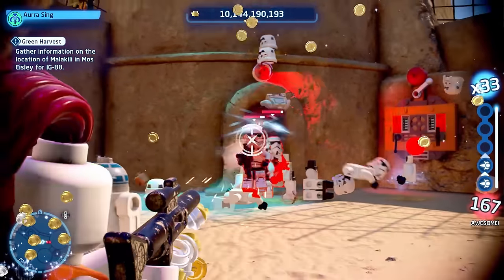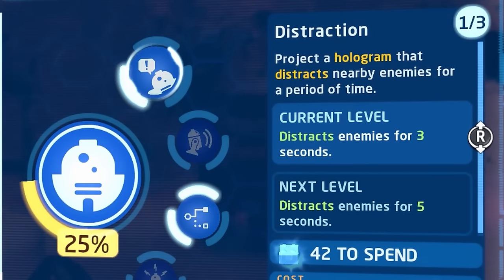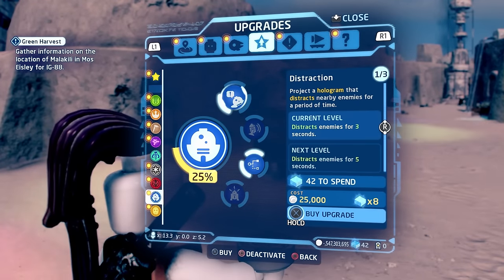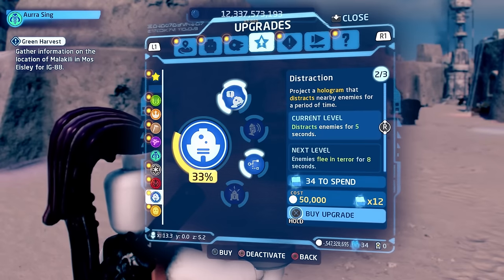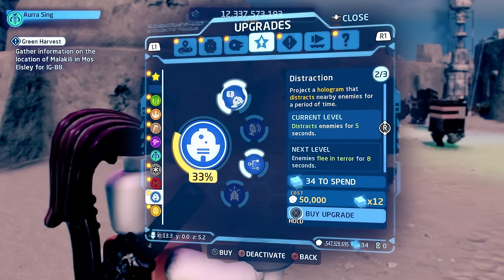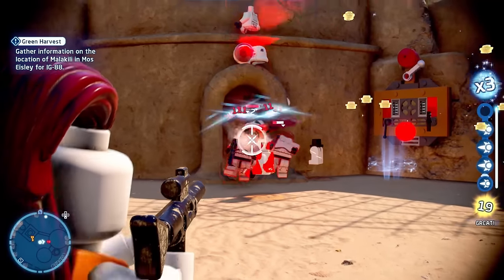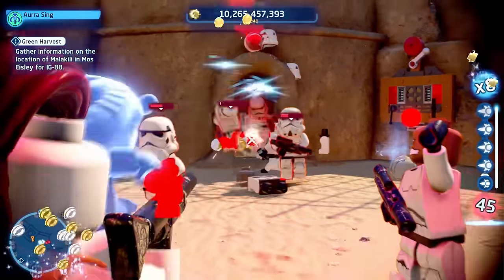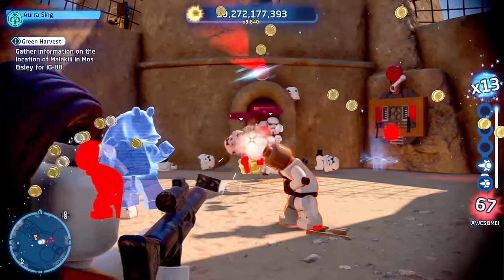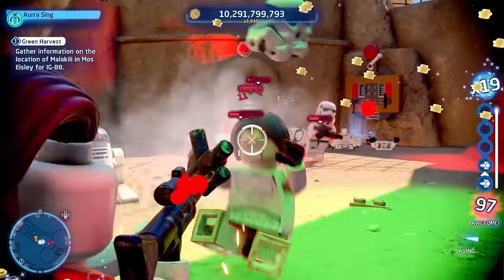As for the Astromech, all you need is one upgrade leveled up, and that's the hologram — it's called Distraction in the upgrade screen. You don't even have to max this one out. All this will do is distract the enemy anywhere from 5 to 8 seconds, which gives you plenty of time to take them out, and it stops you from taking damage too. In the footage I used R2-D2, but I recommend a shorter Astromech, somebody like BB-8. That way if he ever gets in the way, you have less of a chance of shooting him, and you can keep all of your shots directed at the enemy.